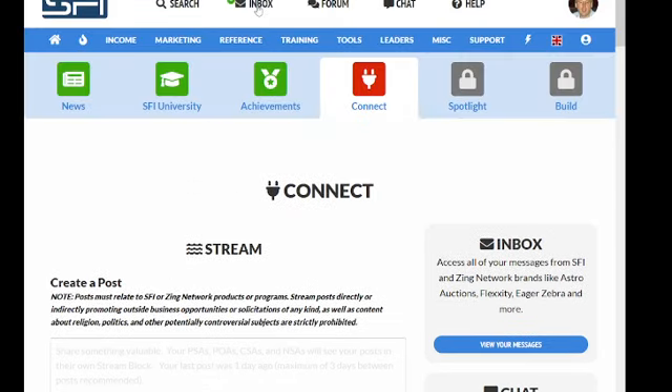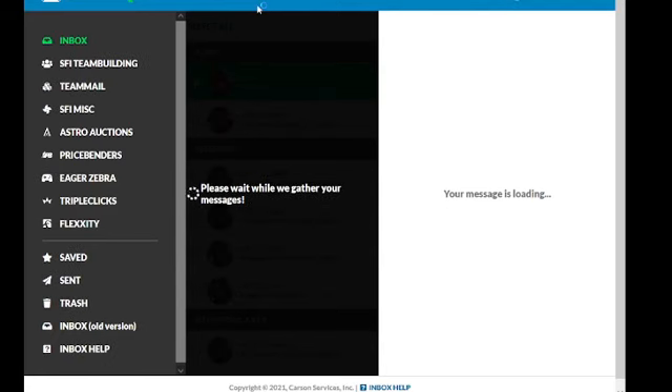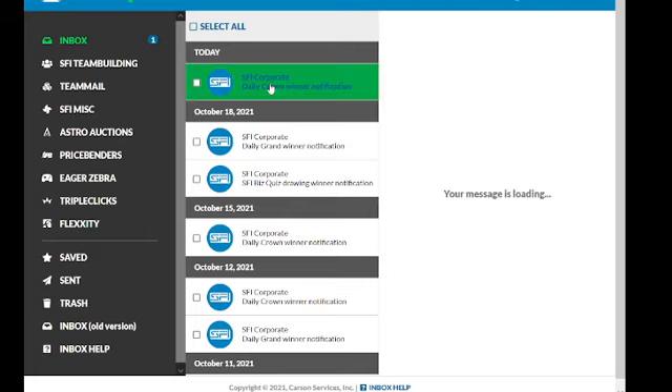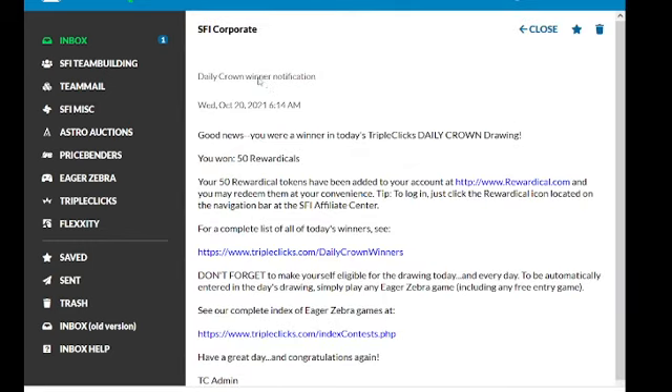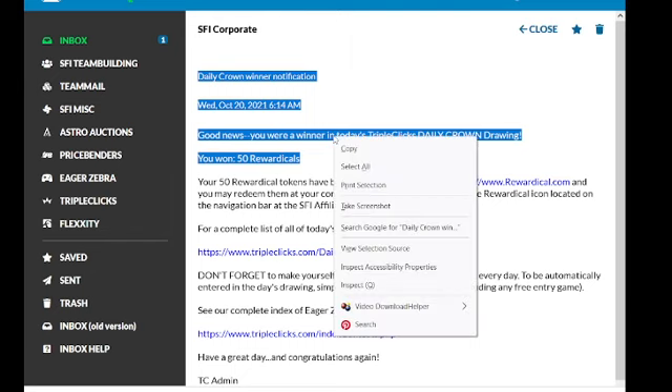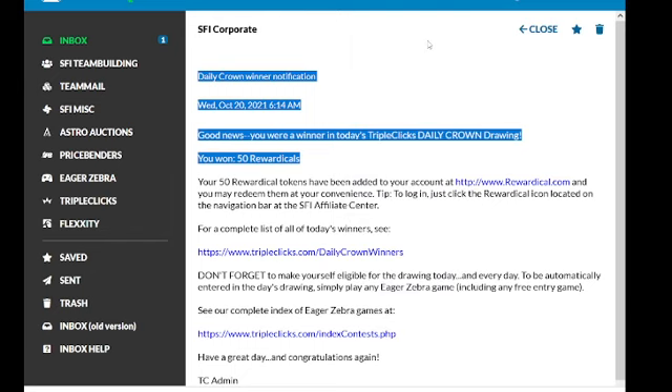That's the one here — you can't do this one but you can put posts on there and stuff. All right, in the inbox — this is where you get the money. So yeah, I've got 150.